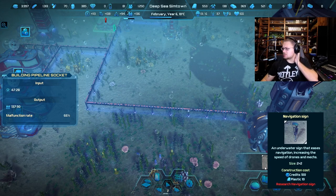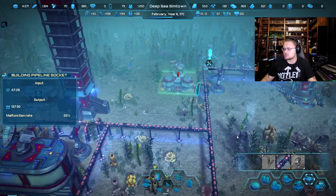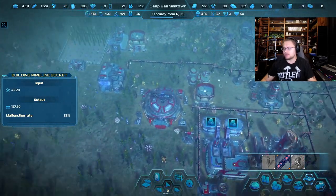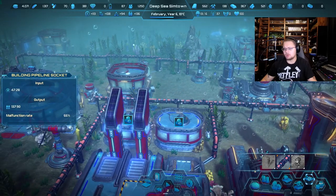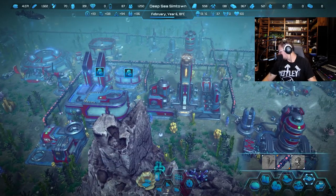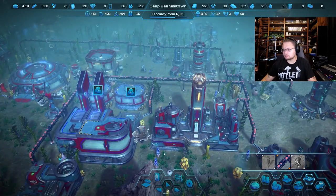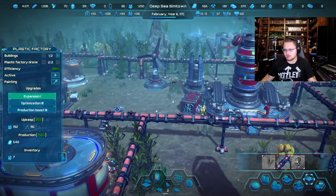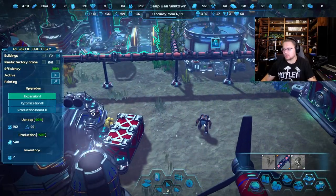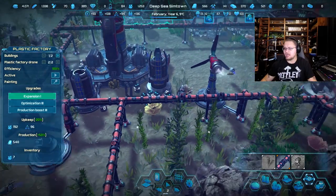An underwater sign that eases navigation, increasing the speed of drones and mechs. Cool — whenever they're underwater they're in these mech suits. I'm trying to see if I can see one right now. I know a guy works over here in this factory — there he is right there, see him working? Kind of hard to see from this side. See the little mech suit guy? That's what they're in whenever they're at the bottom of the ocean. Which is kind of neat actually, it's a cool idea.